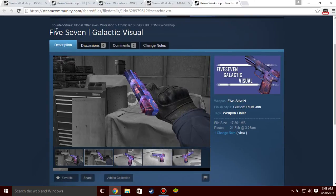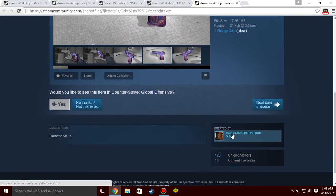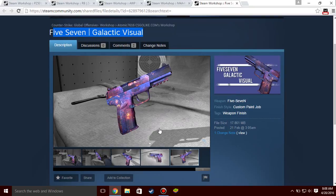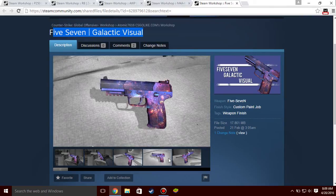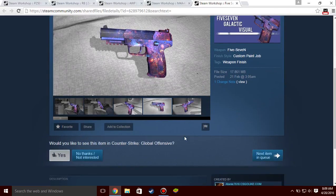Last up we have a Five-SeveN skin called the Five-SeveN Galactic Visual, created by Atomic7616. It's another galaxy-based theme, similar to the P250 Supernova. I don't know if this skin comes with star patterns or not — I haven't looked into that — but I think it probably does come with patterns, and if it does there will be some cool variations. Even if it doesn't, it still looks good and is definitely worth it as a skin to be in the game.